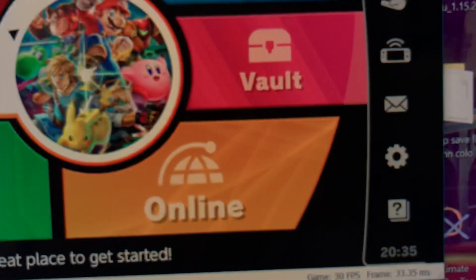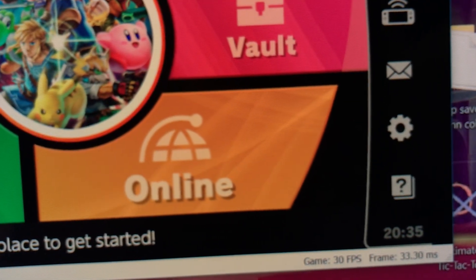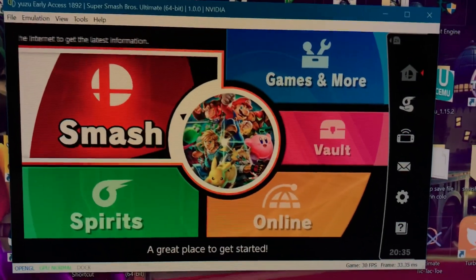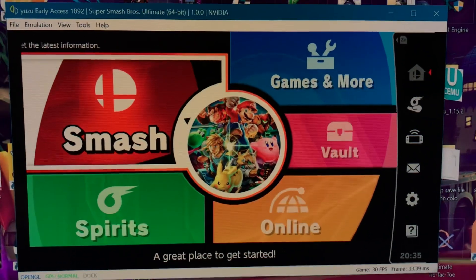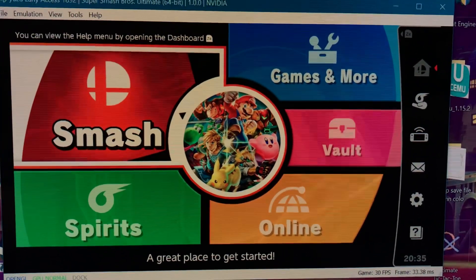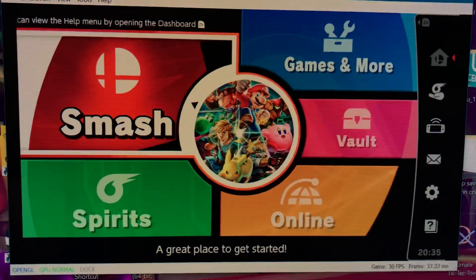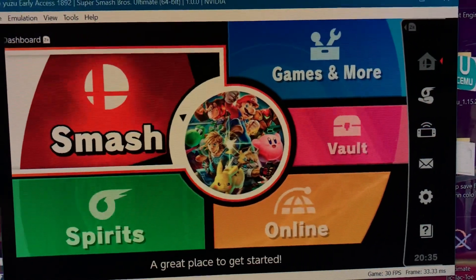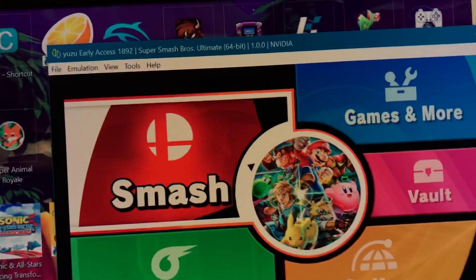Here you can see them again — it's already loading. There we go: 30fps, it booted to the menu. It's not actually showing me the intro song 'World of Light' — instead it puts me straight into the menu because that's what the mod does. It's locked on 30fps with the 30fps mod. Now we're gonna go to game — it doesn't matter what you choose, really.